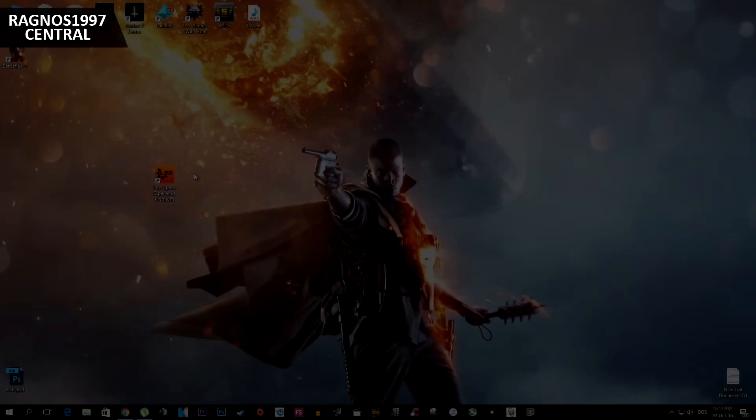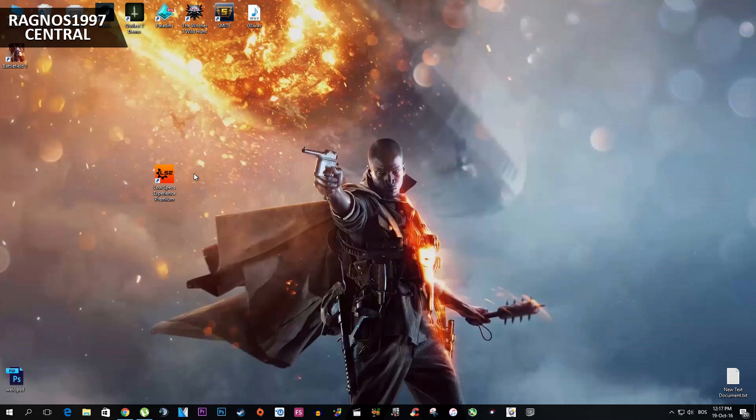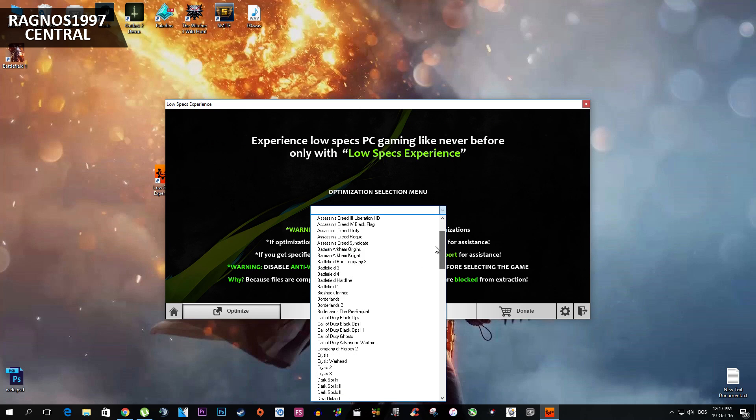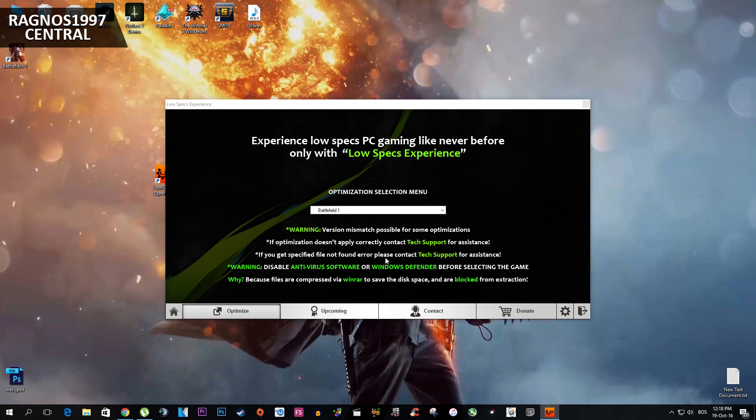First of all, what you need to do is to go to the link in the description and download Low Specs Experience from my website, then install it. After you did that, simply start it from your desktop. From here select the Optimize tab and then simply from this drop down menu select Battlefield 1.